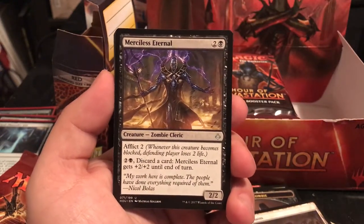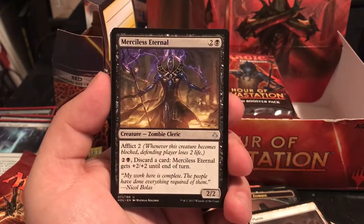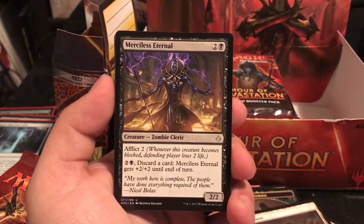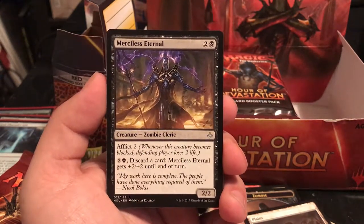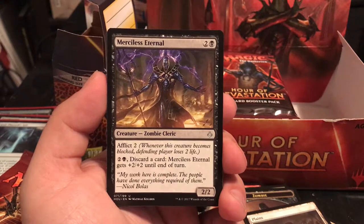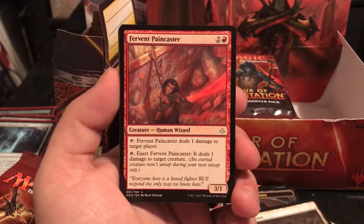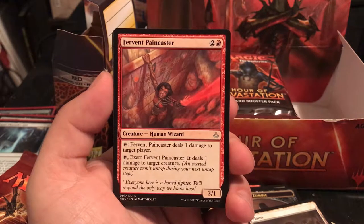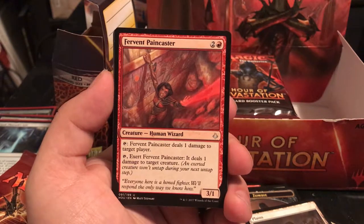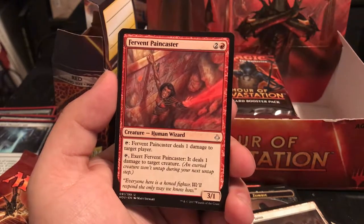Merciless Eternal is a 3-drop, 2/2 with Afflict 2 - for 3, discard a card and it gets +2/+2 until end of turn, making it a 4/4. That forces someone to attack it or block it - whether they take 2 or they take 4, either way they're taking damage. I like Afflict. Feverent Paincaster is a 3/1 for 3 - tap to deal 1 damage to target player, or exert to deal 1 damage to target creature.